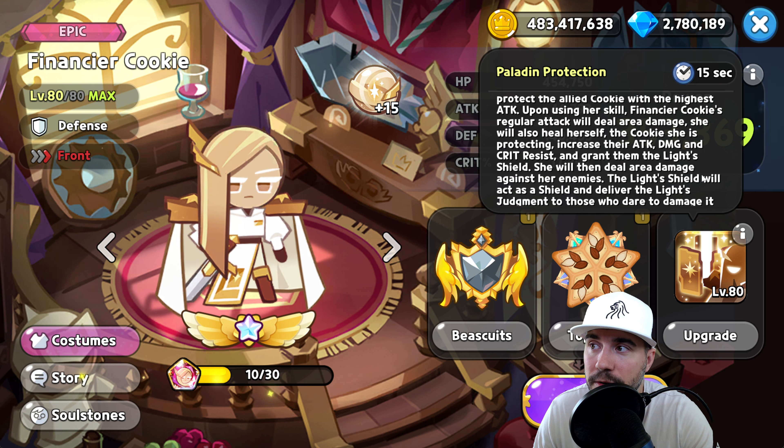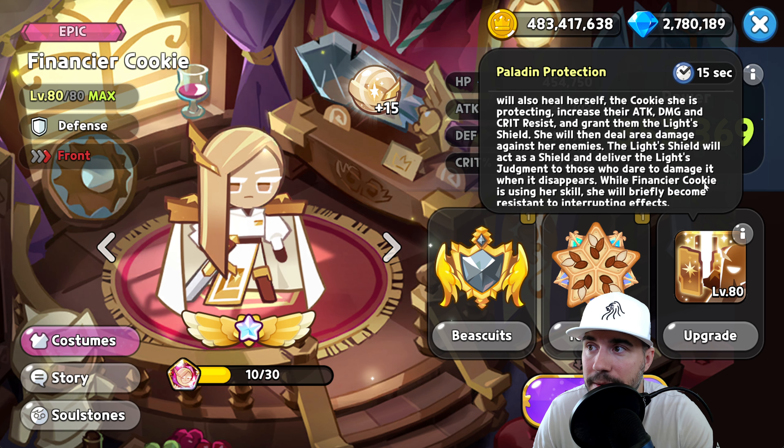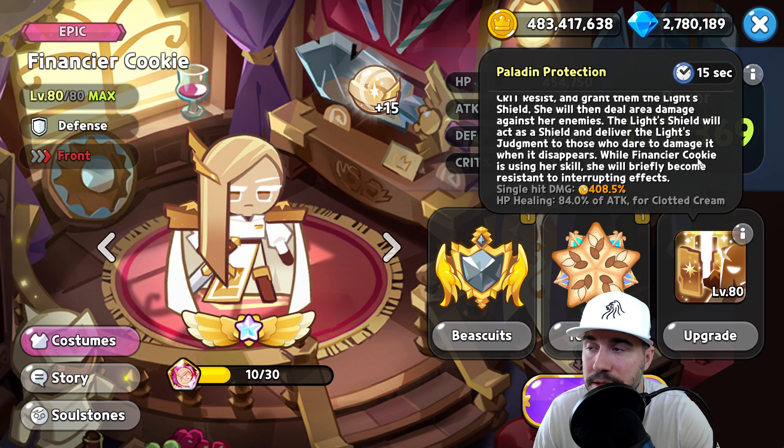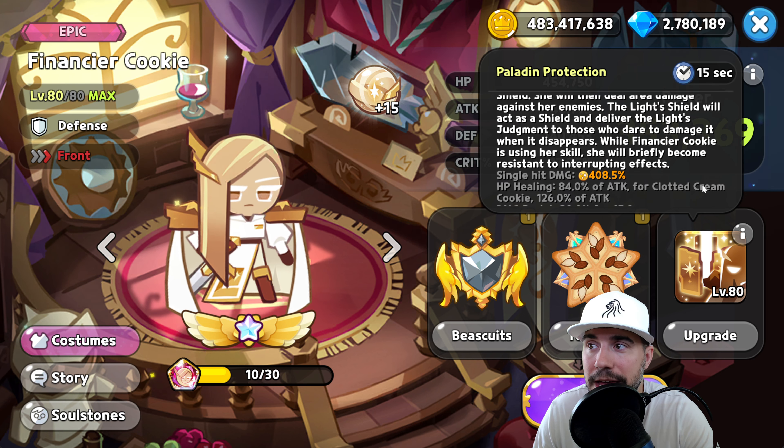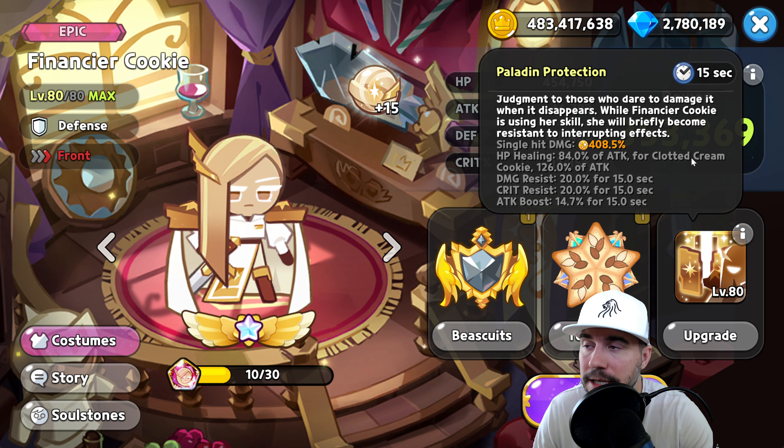The cookie she is protecting gets increased attack damage and crit resist, and is granted the Light's Shield. She will then deal area damage against enemies. The Light Shield acts as a shield and delivers the Light's Judgment to those who dare to damage it when it disappears. While Financier Cookie is using her skill, she will briefly become resistant to interrupting effects.